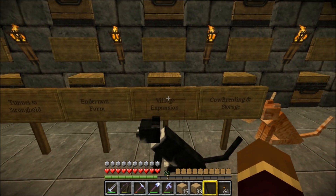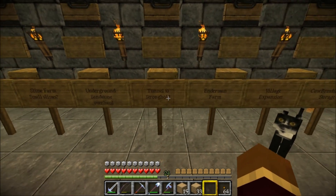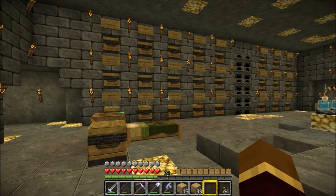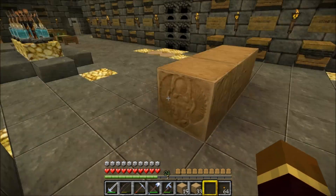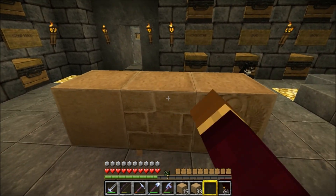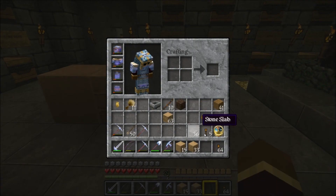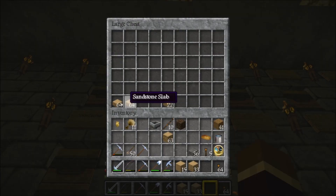I want to take a look at the villagers and see what kind of trades I have. I want to make some ender chests, and I want to get thinking about this sort of stronghold and maybe gather a couple cows — I just haven't done that yet, I'll just maybe pen them over here. I have finally figured out how to make the different types of stone.